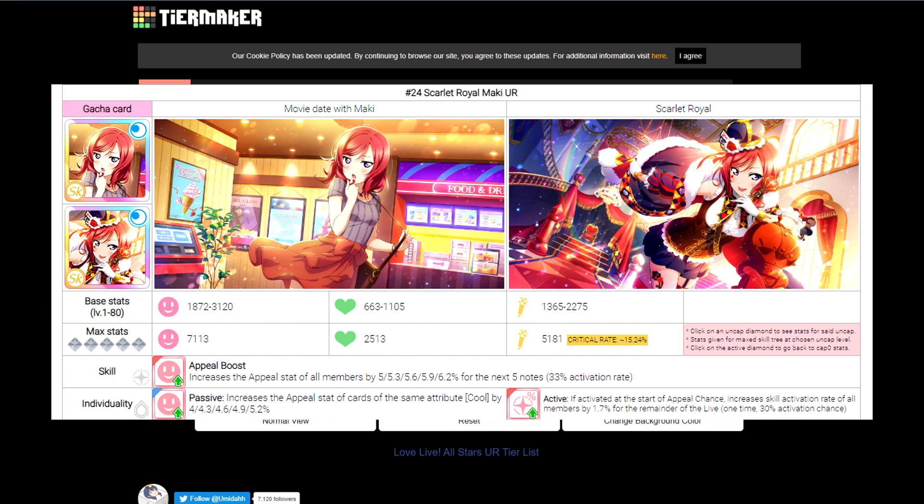The two bad things about Maki are her active personality skill — which only increases skill activation rate — and the fact that she's skill typing. Skill typing is the worst out of all four types: it offers a 5% increase in skill activation rates but lowers your voltage gains by 5%. Lowering your voltage gains is never a good thing. The fact that Maki has such a high appeal stat kind of outweighs that negative, which is why she's at the top of A tier. The only time a skill typing card is good is if they do something so amazing that you don't care about the 5% voltage penalty.